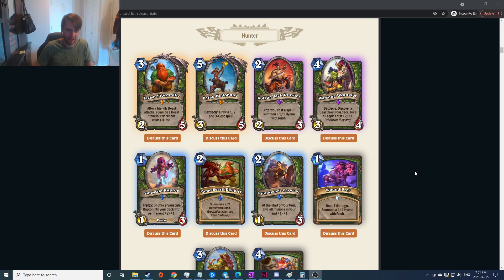After you cast a spell, summon a one-one hyena with rush — seems decent, two-mana two-three is always good, has a pretty good effect. Battlecry: discover a beast from your deck, give all copies of it plus two plus one — whatever they are, discover one from your deck and give them all the buff. Doesn't seem that strong; you get the draw and the buff but the buff seems underwhelming. Seems all right because it's kind of like a draw.